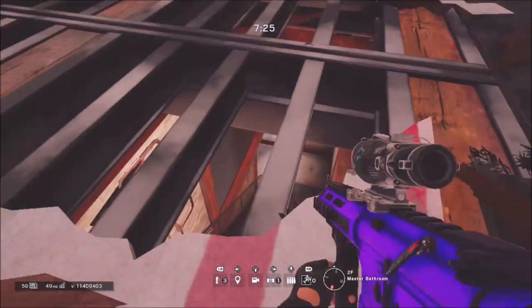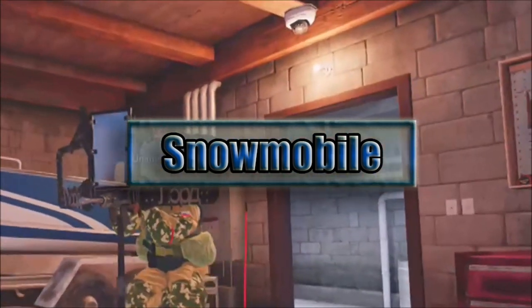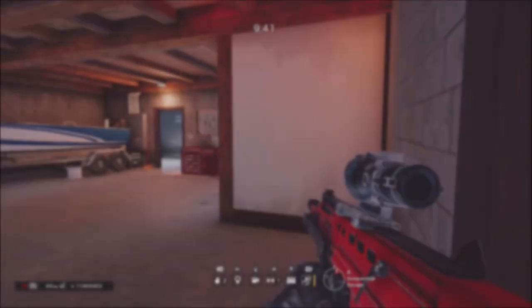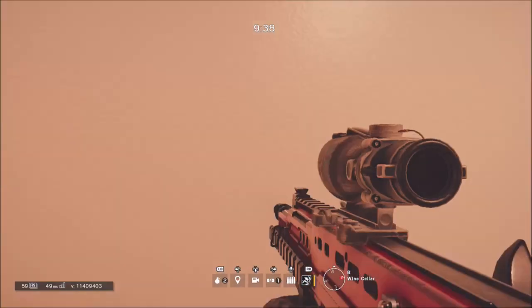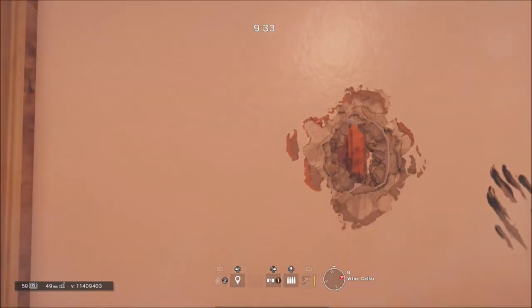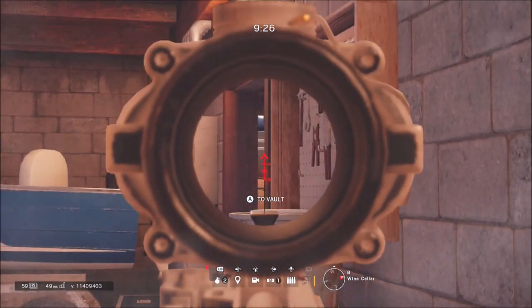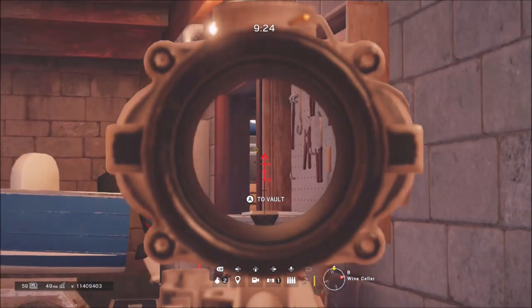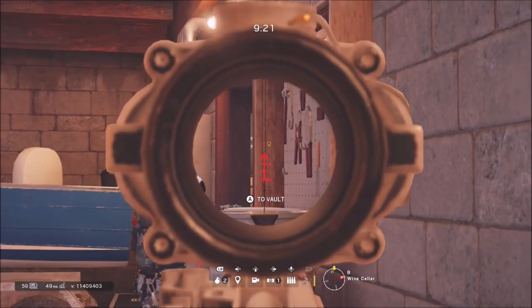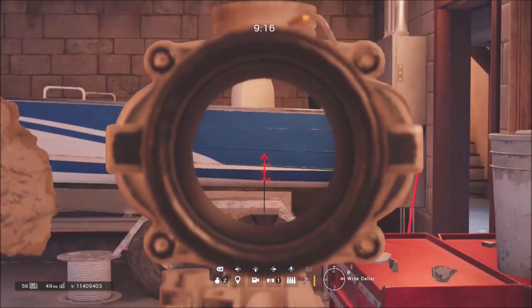If you didn't blow it open like this and only blew open half the area, they wouldn't see you. Now this one right beside this hand mark — you just want to punch it and you can see all the way up to the stairs. I never actually noticed this until I tried it while making this video, but you can see all the way up to those stairs.